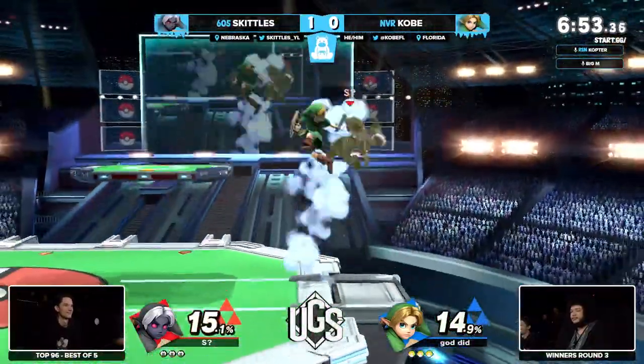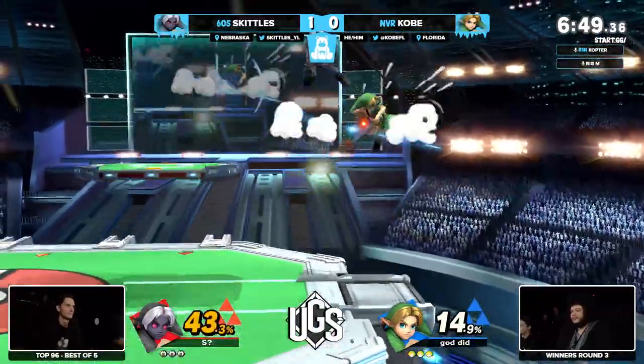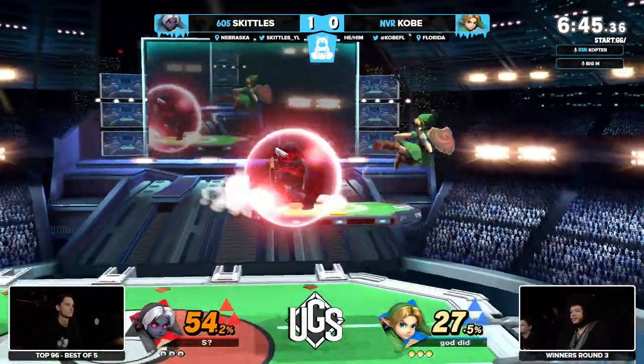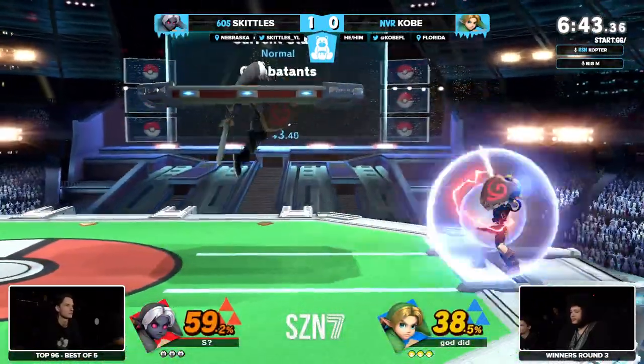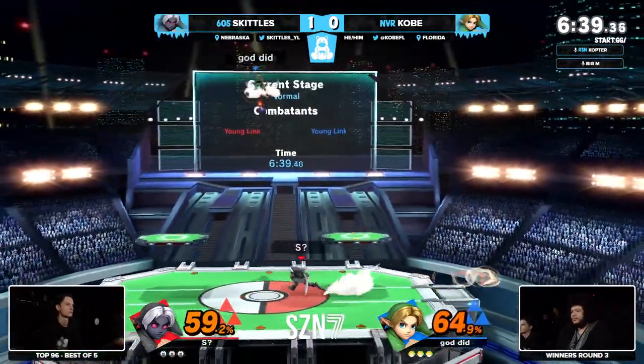Young Link obviously opts for the fast-ball forward air for drag-down stuff, and opting for forward air two a lot of the time for that initial kill is a smart option. In these types of matches you're interrupting a fast character like Young Link — you don't really want drag-downs against this little gremlin. I wouldn't be shocked if we play the entire set on PS2; that's just kind of the thing Skittles always does. One grab into the up throw — there it is.